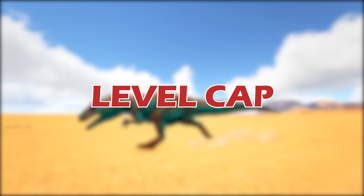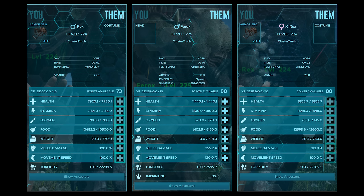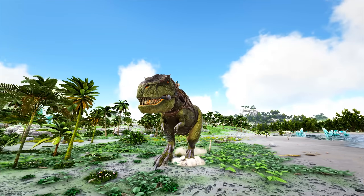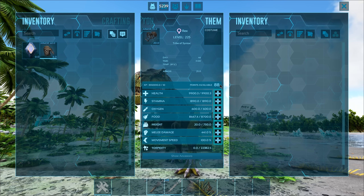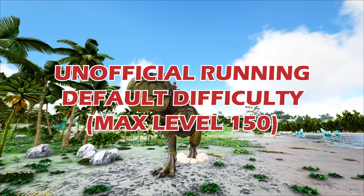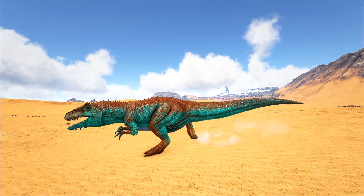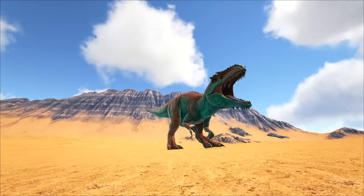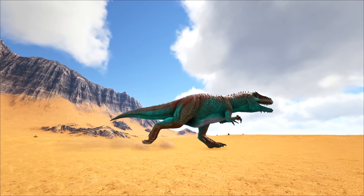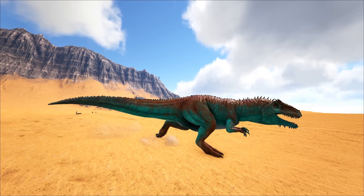Another thing you'll need to worry about while mutating is the level cap. Most creatures can be leveled up 73 times in multiplayer, though X creatures and Genesis exclusive creatures can be leveled up an additional 15 times, meaning they can gain 88 levels in total. Any creature in single player can be leveled up 88 times regardless. On official and unofficial servers, there is a level cap for all creatures — level 450, or level 500 for X and Genesis creatures. If a creature goes over this cap, it will automatically be deleted after a server restart or if thrown out of a cryopod.